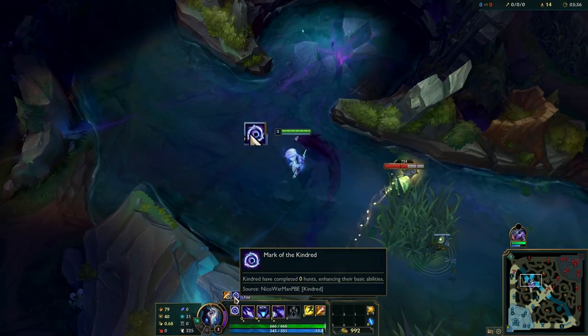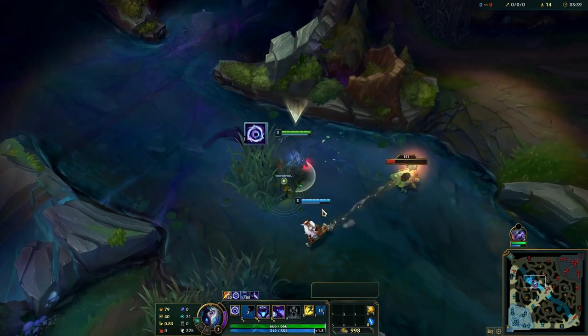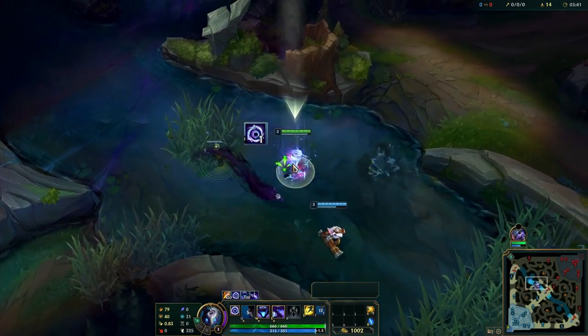Kha'Zix's R will still apply the extra passive damage even if he is visible for the whole ult duration. While a camp is marked, Kindred can still get a passive stack on takedown — meaning if your ally last hits it for you, you will still get the stack.